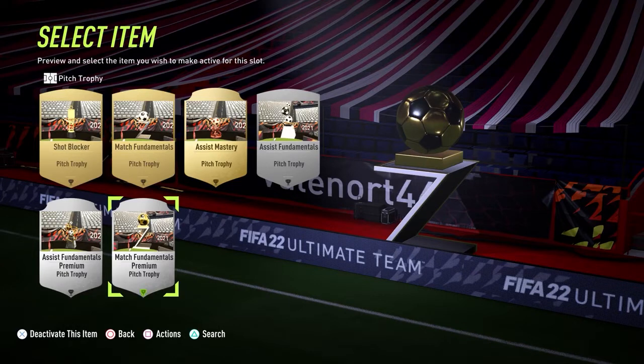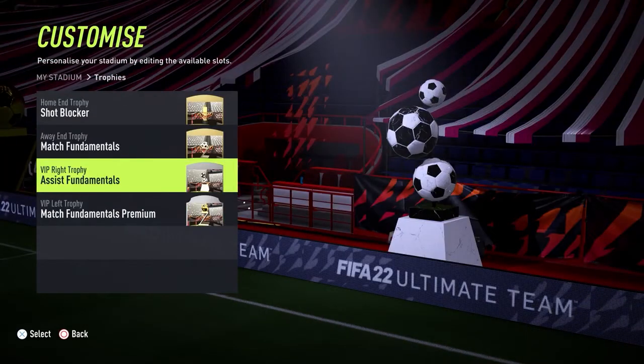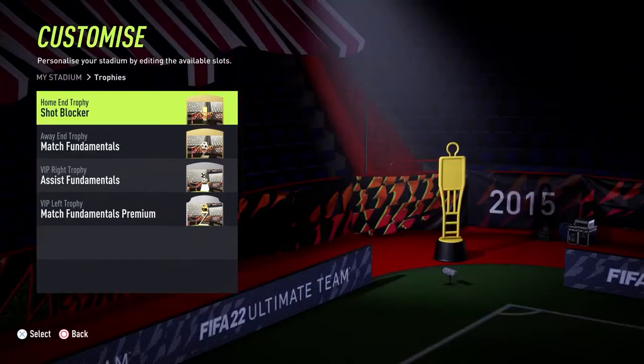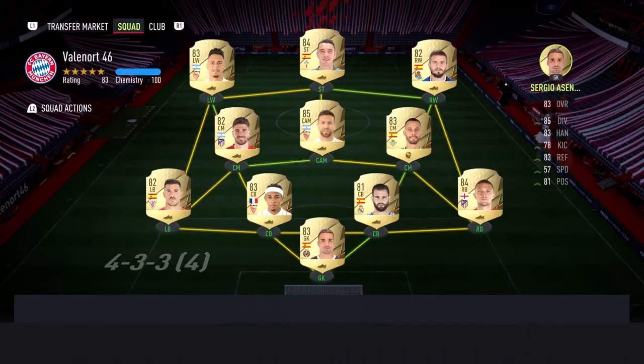With the bicycle kick performed, you can now assign those four different trophies to your stadium. This is done by choosing the Club tab from the Ultimate Team main menu, followed by the Stadium sub-tab, and finally Trophies. Then enter and win a Division Rivals match to unlock your trophy at the end of the game.